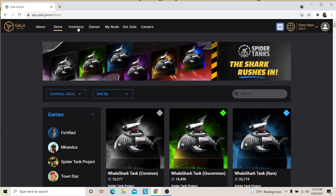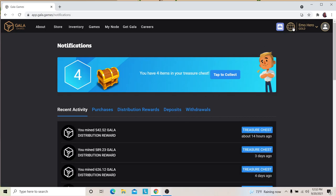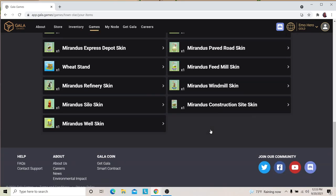I'm actually trying to build a PC to run my node on. In the store, you can tell it you want to look at the price of stuff with ETH, and they have BAT - I think that's like a Brave coin. On the inventory, you can see all your different coin amounts and your NFTs sorted by game. I can go in here and see all these TownStar NFTs.